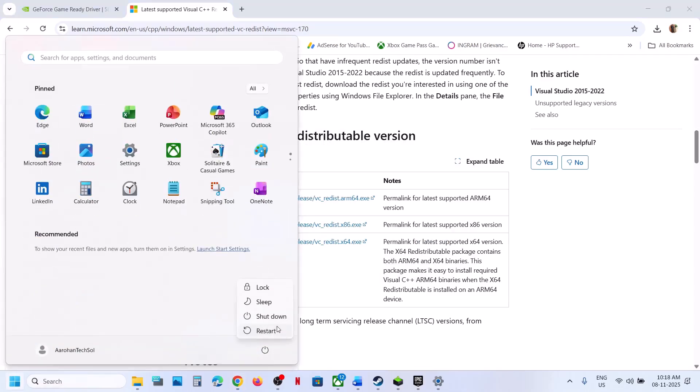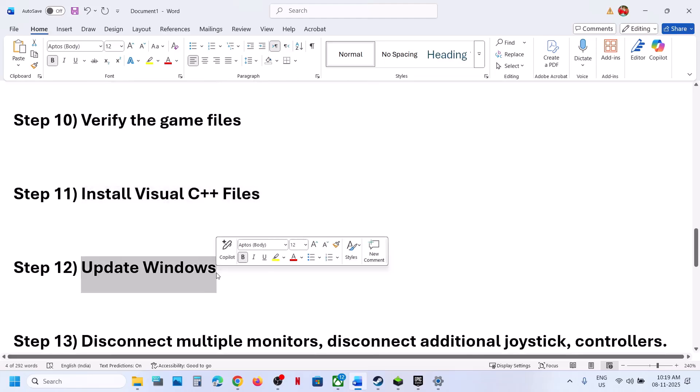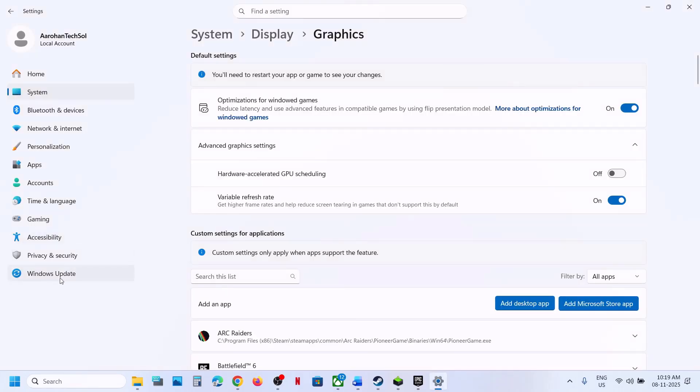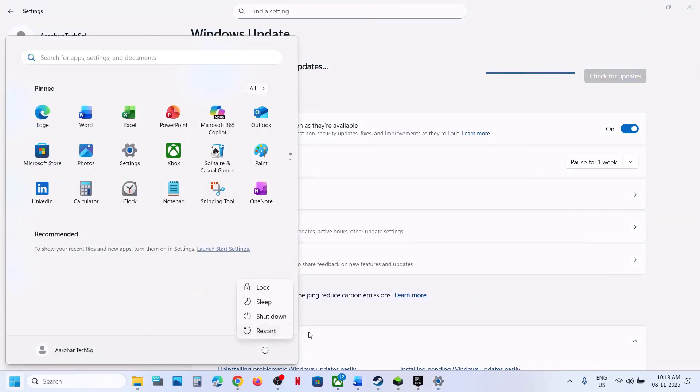After the system restart, launch the game and check. The next step is to update Windows to the latest version. Open Windows settings, go to Windows update or update and security, and click on check for updates. Once all the updates are installed, restart the computer and after the system restart you can check.